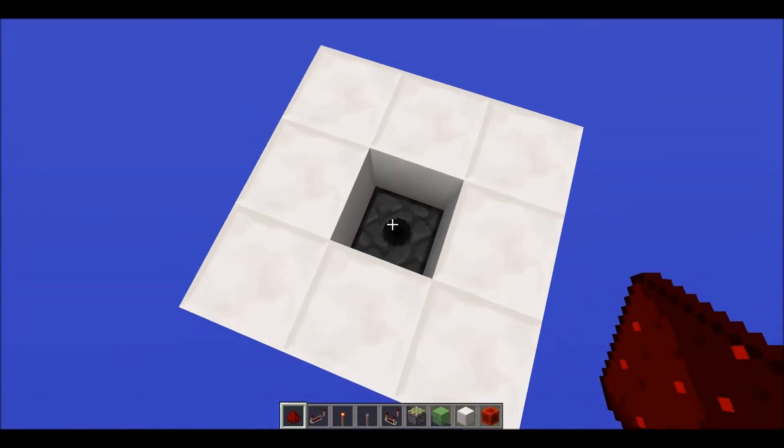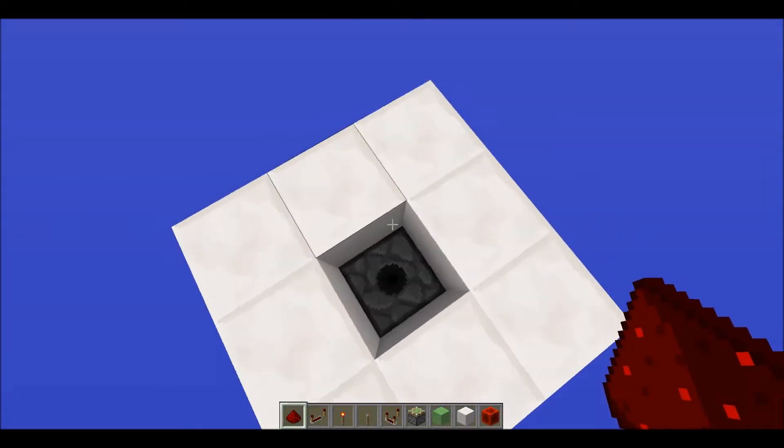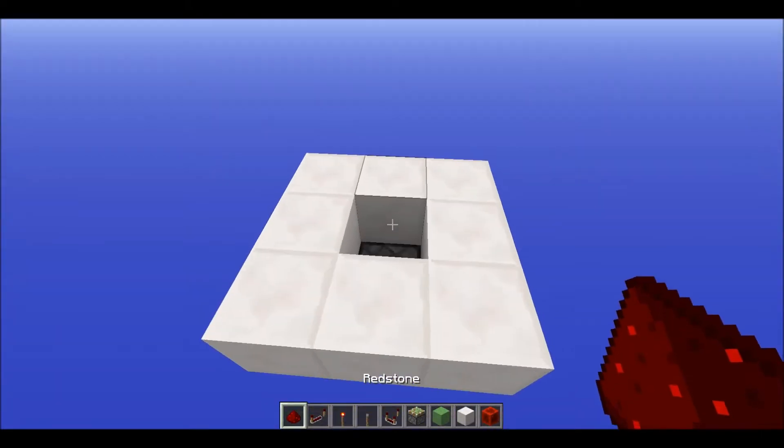We are back. I've just got started with a dispenser in the floor, and that's going to be facing upwards with an air block between it at floor level — or one block below floor level, let's say.